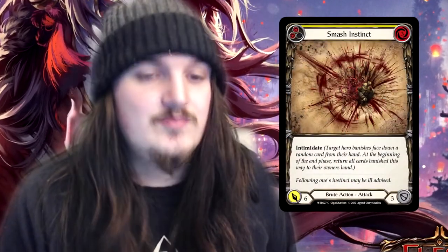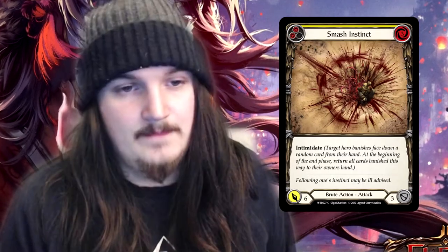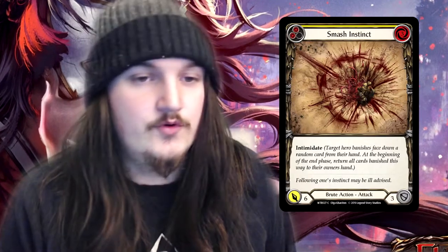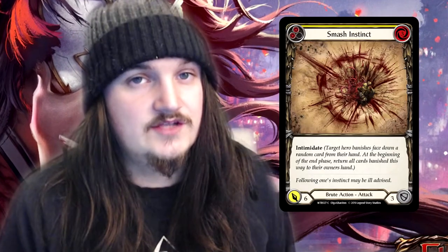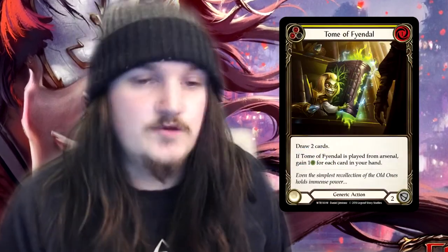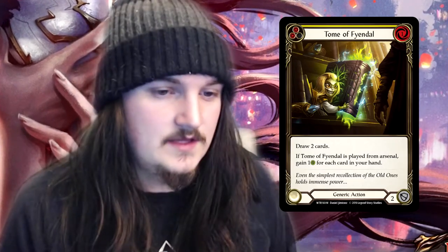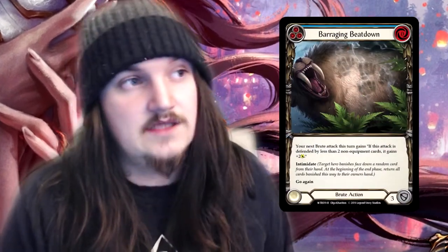Smash Instinct in my opinion is probably the best brute attack — the main reason is it comes with intimidate, though it does cost three to use. If you're playing brute, in most builds you'll be able to pitch enough to get this off. Time of Fendal is everyone's Pot of Greed. It may not be the greatest right now — a lot of people are saying they'll mix it with the time snap potion to get those extra turns — though being able to keep all those in your hand for so long is something people are forgetting. It'll probably be a better card down the track once everyone starts playing more control.